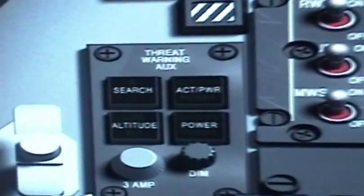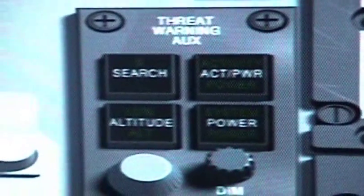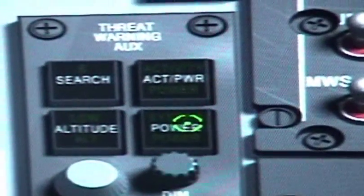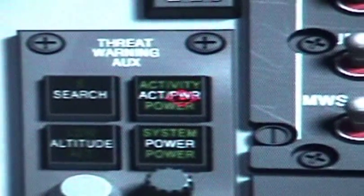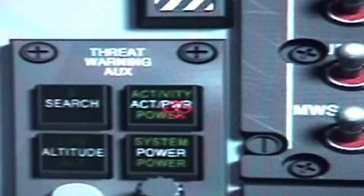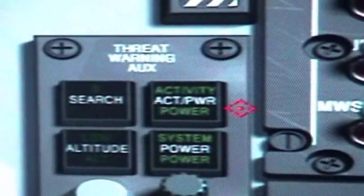To turn the system on, go down and to your left around your left knee. You will see a small panel — this is the threat warning auxiliary panel. It has four buttons. The power button turns it on. You can now see all your threat and activity lights. Power just went on and it's telling you that there is some SAM activity in this area.